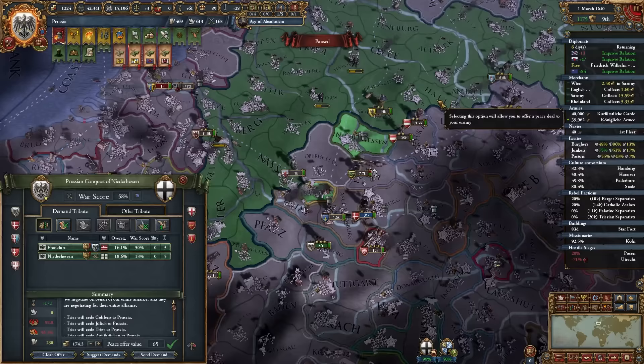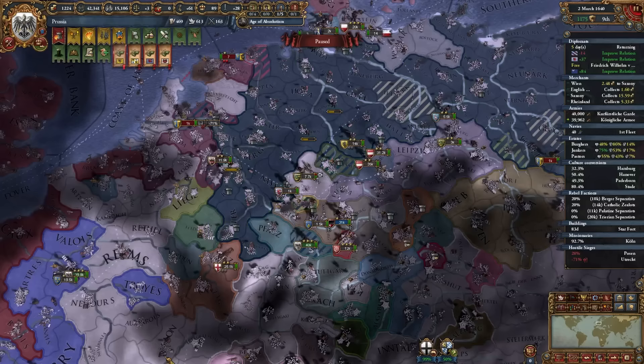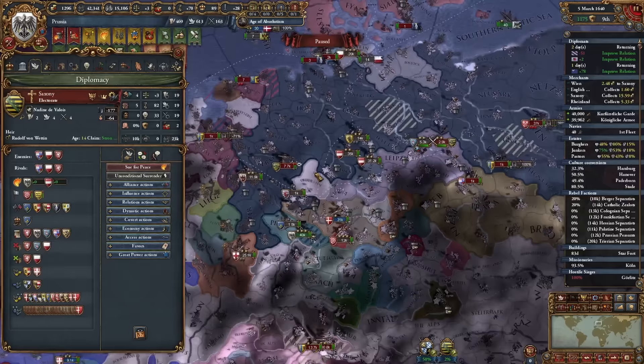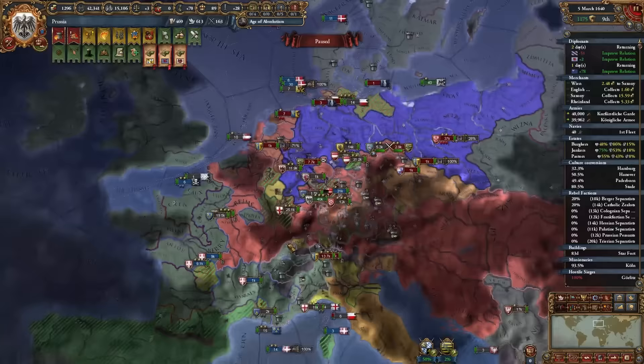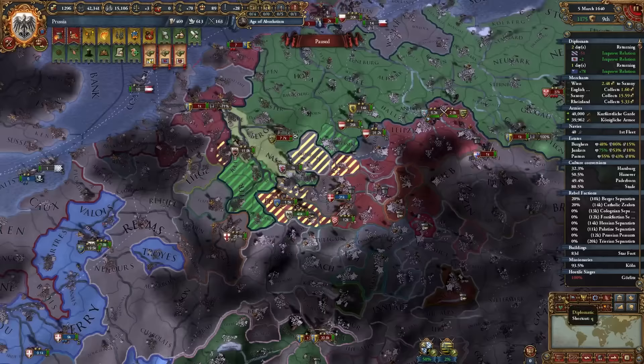The Cologne and Frankfurt war will rack up even more AE, but it's Germany so I don't care. Starting the Saxony war will stop some nations from joining a coalition since they'll have truces. After Mines comes Austria, and that completes the mission giving permanent claims on pretty much all of Germany. I also need one province from Galray — and a coalition against me is forming, so I need to attack Austria now.